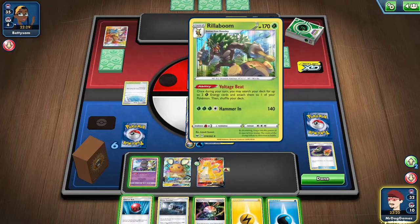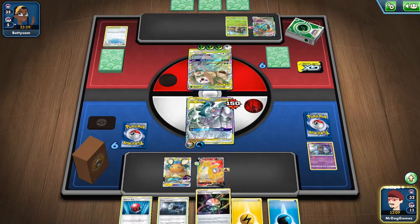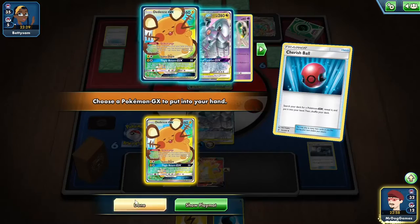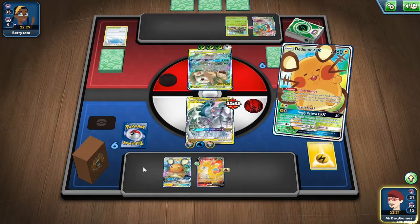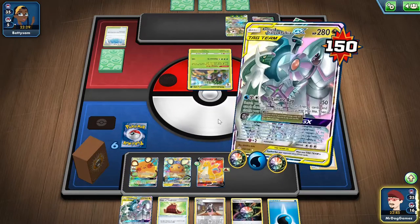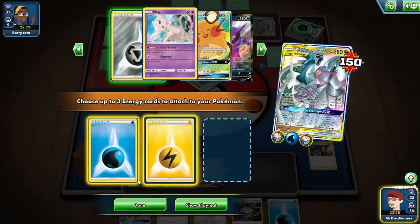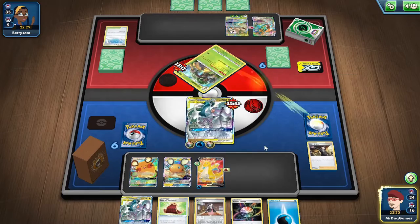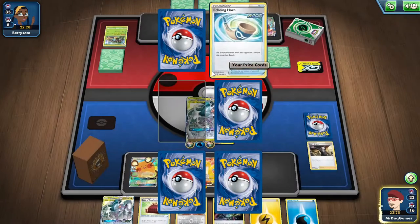Okay, I think we have to knock out the Rillaboom. We'll get rid of this Path to the Peak and put energy on here. We'll Scoop this and get another Dedenne. We just need a Boss's Orders — perfect. So now we can power up our Dragonite. It looks like we've got rid of a lot of energy out of our deck, or maybe some is prized as well. We can just attach an energy next turn and we'll take two prize cards. There's one energy and there's our Echoing Horn.